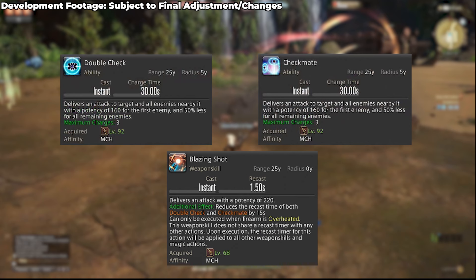Heatblast, Ricochet and Gauss Round all get upgrades in the form of Blazing Shot, Double Check and Checkmate, increasing their potencies and making your hypercharge windows look honestly 10 times cooler than they used to.